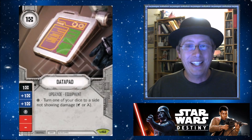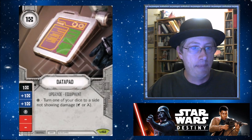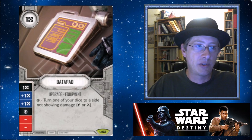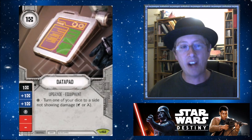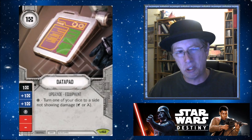In a game where you're only getting two resources a turn, any resources beyond that is amazing. There's one side that is a guaranteed resource, and then there are two sides that are plus-one resources. This is where maybe you don't play this card — if you are playing with other dice that don't have resources on them, the Data Pad becomes a little bit worse.